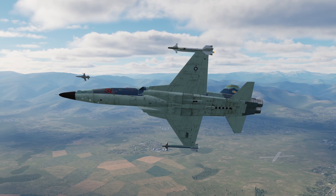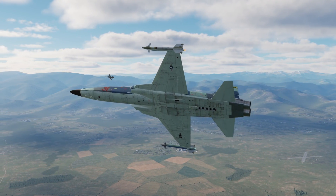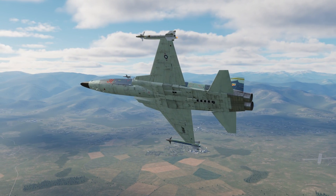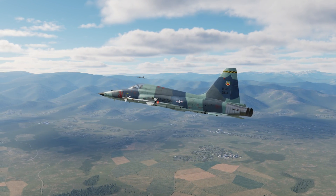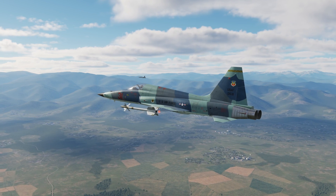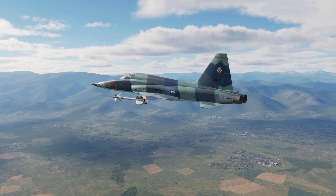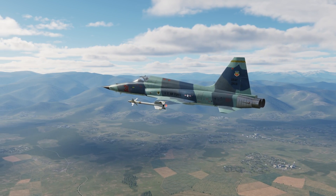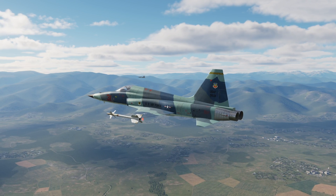If the AWACS has a direct line of sight to you it can see you and report your position in bogey dope calls. If you fly low in the mountains or in the trees, the AWACS won't see you and essentially you become a stealth fighter. So Overlord keeps everyone honest, and the incentive to fly at tree-top level is not as large as on other servers.